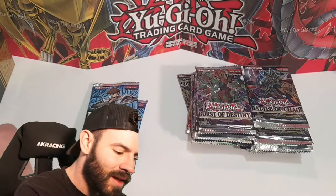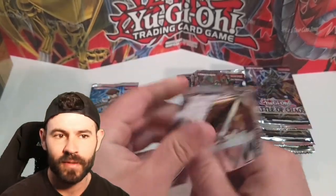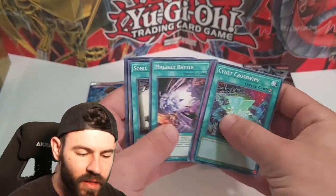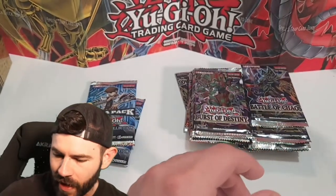We're going to set these aside and sleeve those up here in a bit. Let's dive into Burst of Destiny. Hopefully we can get something good - can we get a Secret Rare out of this? No, we got the Meow Slick. No Secret Rare on that.